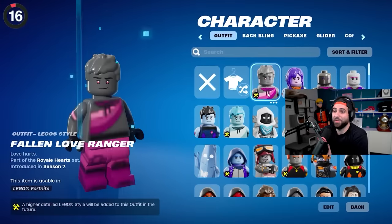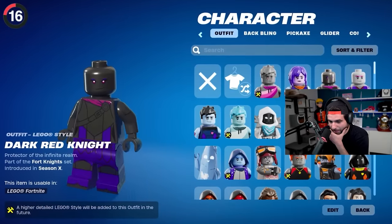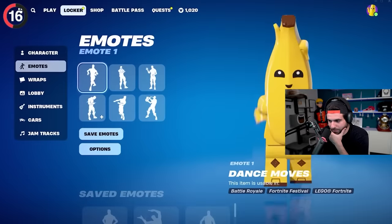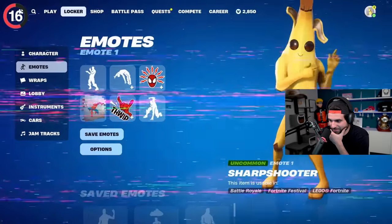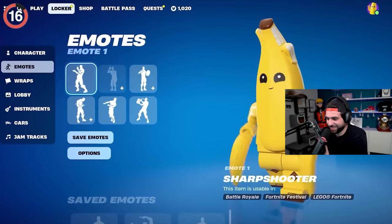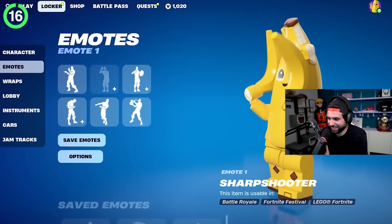One of the coolest parts of the Lego lab is how you can use any skin in your locker with the mode. As long as it's not a crossover skin, basically anything works. They even ported a few emotes over, like Sharpshooter, where you use your finger guns — but Lego characters don't have fingers, so they use bananas instead.